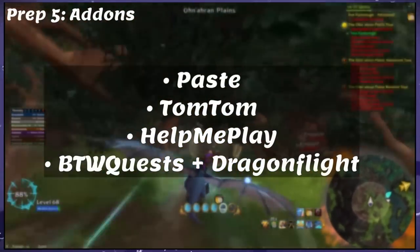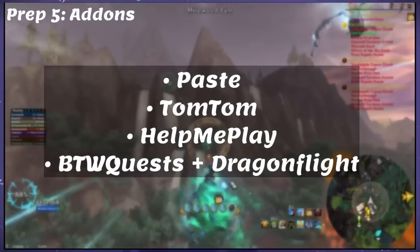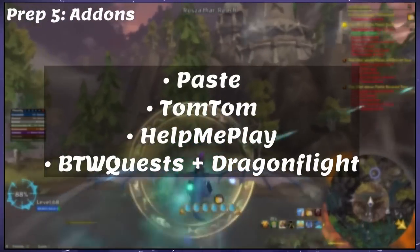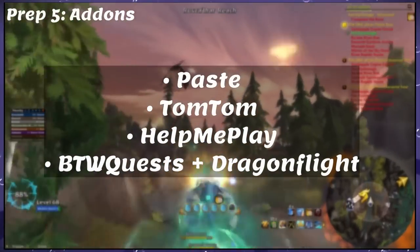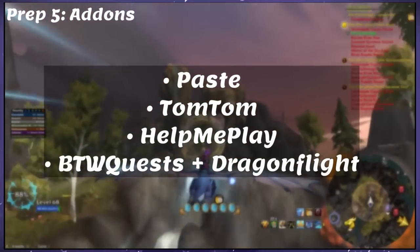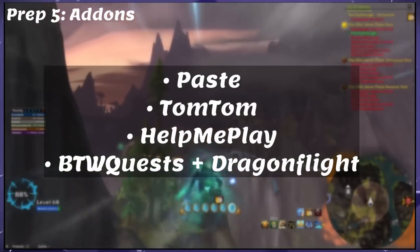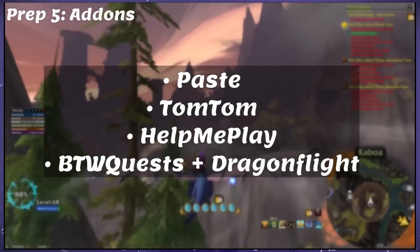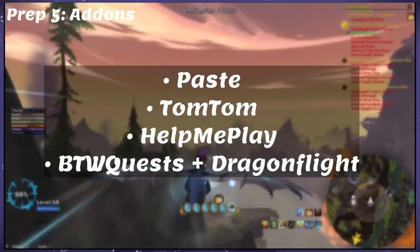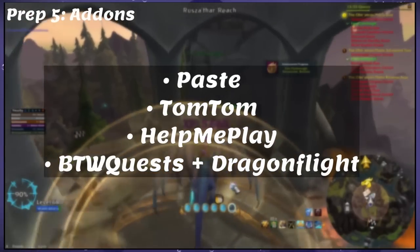And last, I use four addons for leveling in Dragonflight: Paste, TomTom, Help Me Play, and BTW Quests plus BTW Quests Dragonflight. Paste lets you paste multiple waypoints at once, and TomTom lets you use those waypoints. Help Me Play has a boatload of features that make it a leveler's dream, and BTW Quests will help us locate those quests on our maps. They are all great addons, so I highly suggest picking them all up.